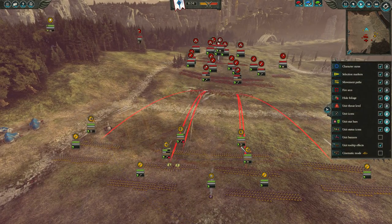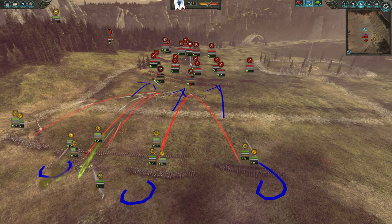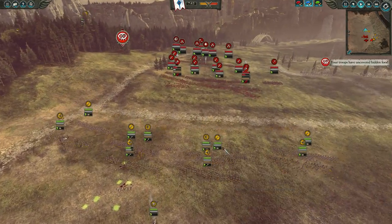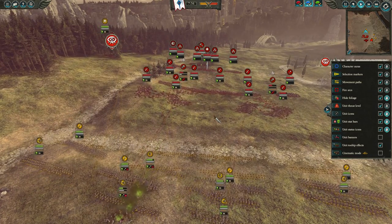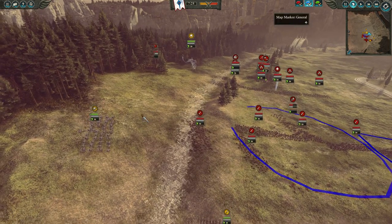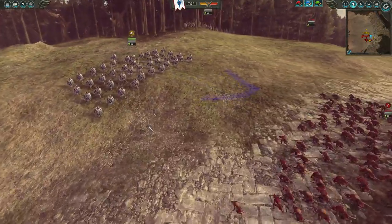I'm going to stop right about here and start firing at the Skaven slave stingers to take them out straight away. In a bit I'm going to push all my spears into the fodder block, and on the left side I'm pushing with both my dragon princes and my prince as well. I'm still just moving forward with my entire infantry to deal with everything here, and I'm charging my dragon princes straight into the flank of that Skaven slave block — I don't think they stand a chance.